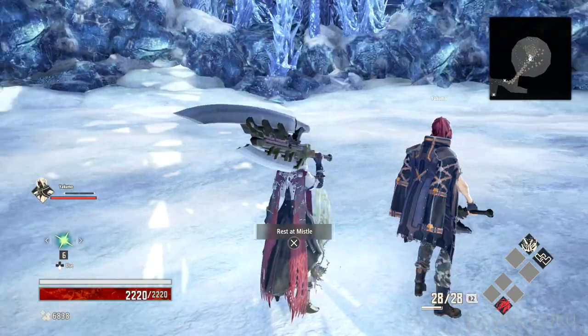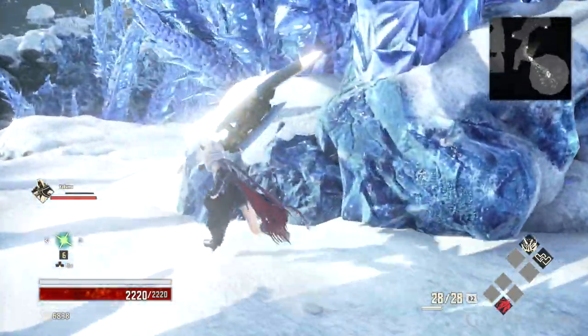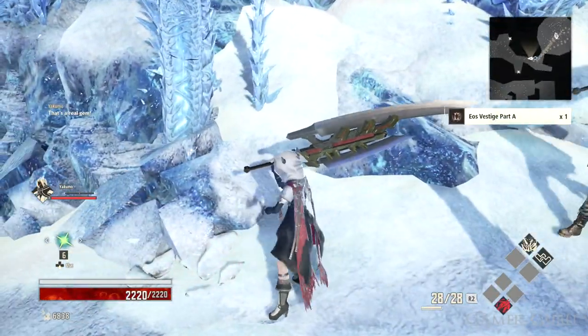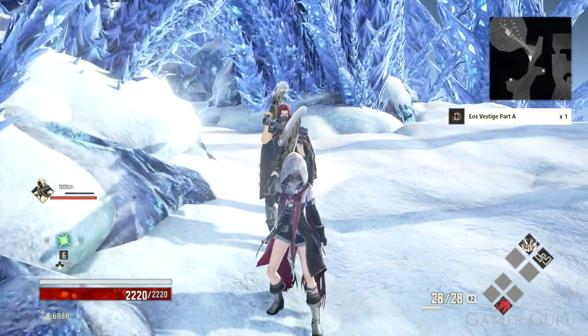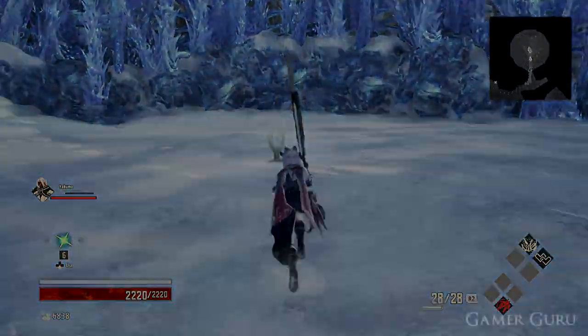For the first one, which is going to be Part A, we're going to go to the Crypt of the Breath, which is the final mistle in the Ridge of the Frozen Souls area. From the boss room we're going to backtrack just a little bit until where the NPC that restores Vestiges was standing just outside. In her place we'll be able to find Part A of the Eos Vestige.